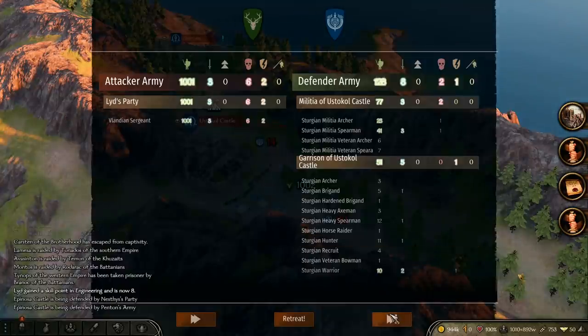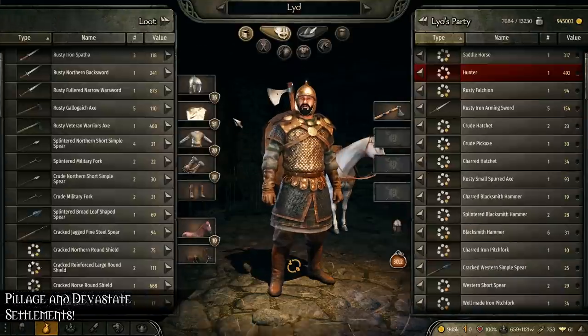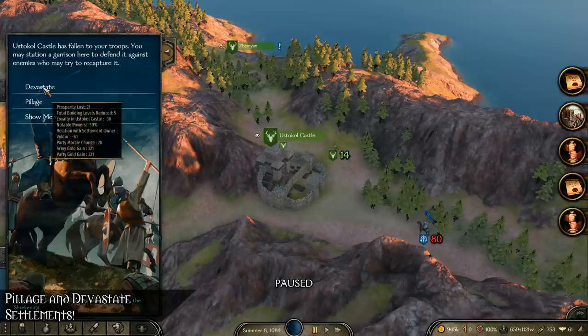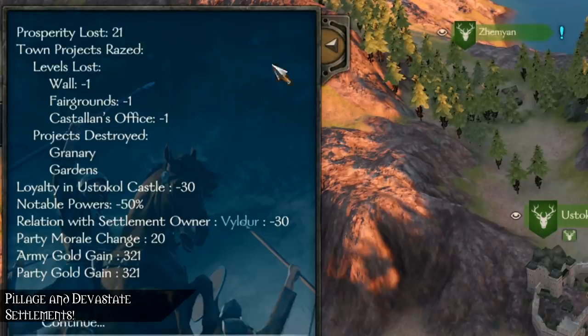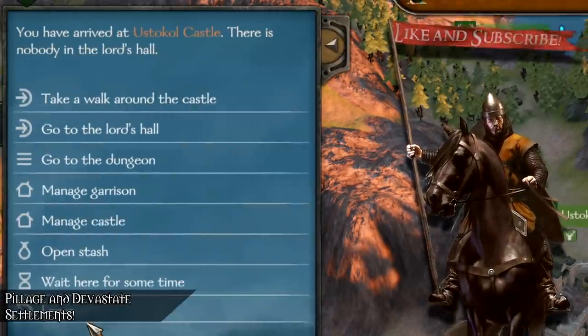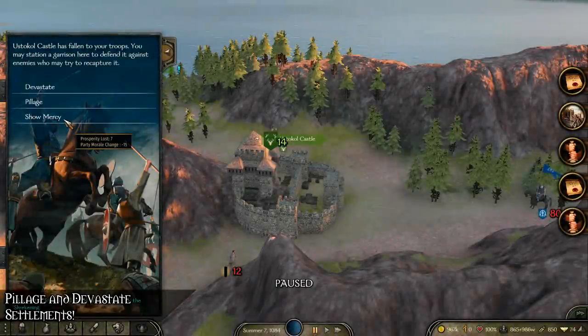The main feature this patch has added is the option to pillage settlements you've just conquered. Players and AI can now choose to devastate, pillage, or show mercy to settlements that have been successfully sieged. Devastate and pillage can damage the prosperity rating and projects of the settlement, as well as diminish the power of notables in towns. The previous settlement owner won't be too happy about the destruction of their former home, however the participants of the siege will see their coffers and party morale rise.